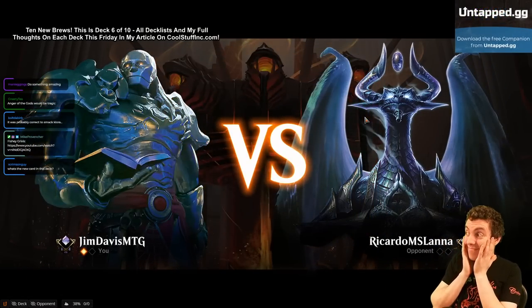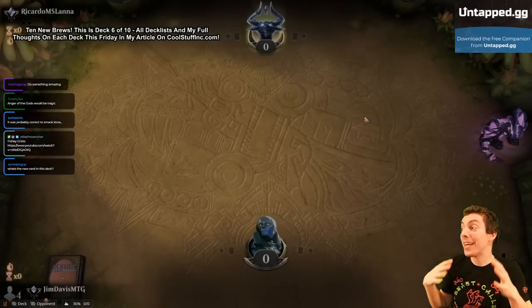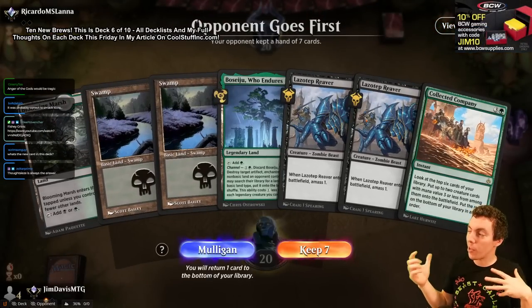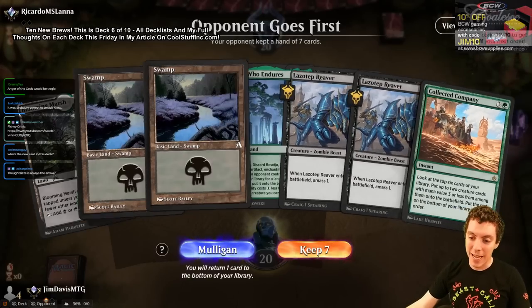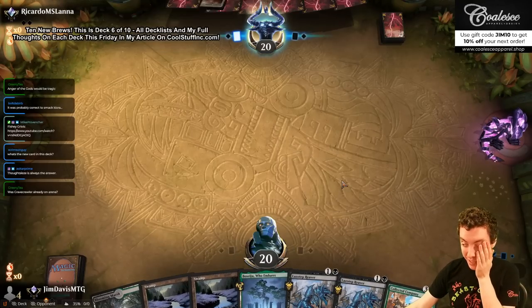I'm going to come clean — there actually aren't any new cards in this deck. There are a ton of cards from Shadows over Innistrad and Eldritch Moon in this deck but they were already in the format. I didn't realize that when I built it — I'm sorry. I was only up till 2am last night building these decks and apparently I screwed up.